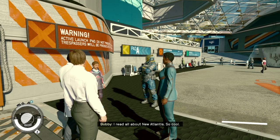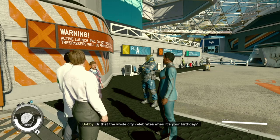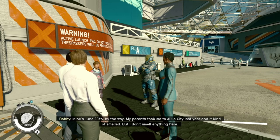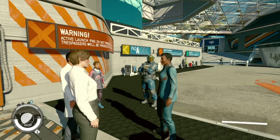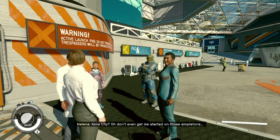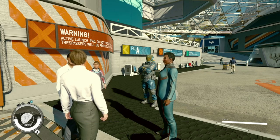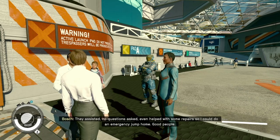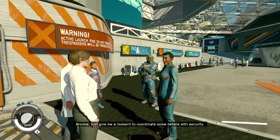I read all about New Atlantis — is it true that the maglev goes 5,000 miles an hour, or that citizens get special discounts through the whole city? What is going on right now? Mine's June 11th by the way. My parents took me to Akila City last year. No, yes, no — and I will certainly mark June 11th on my calendar. As for Akila City, the air purifiers here in New Atlantis are state of the art. Akila City — don't even get me started on those simpletons. Free Star Rangers helped me out quite a bit a couple years back — got ambushed by spacers near Narion, they assisted no questions asked, even helped with repairs so I could do an emergency jump home. Good people.